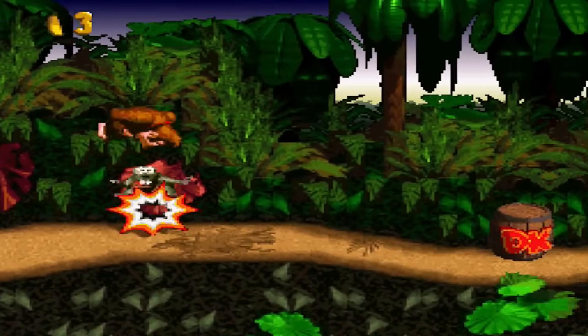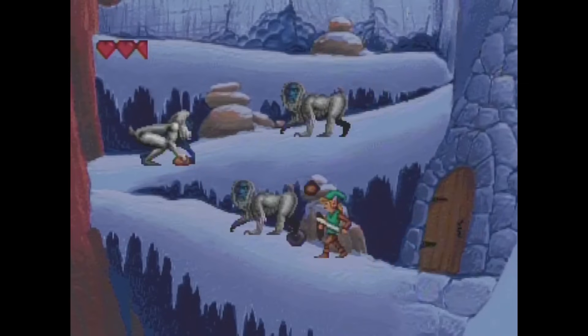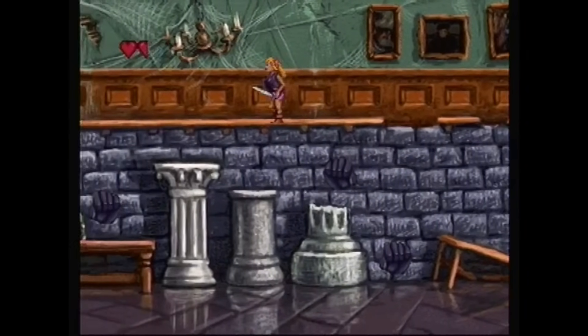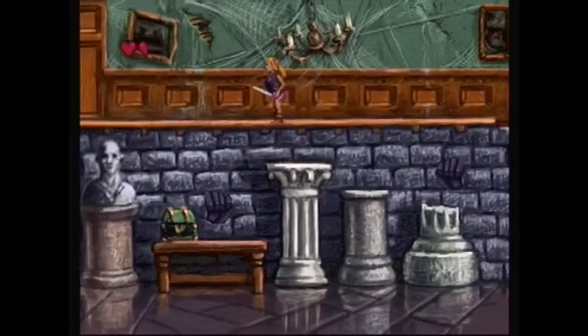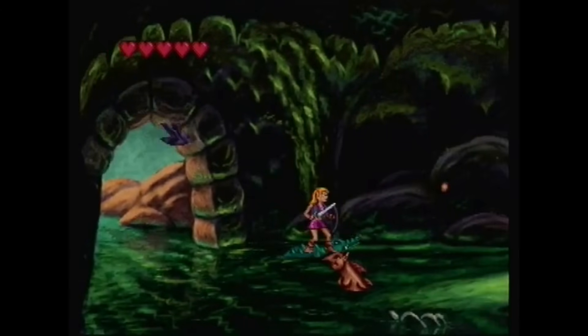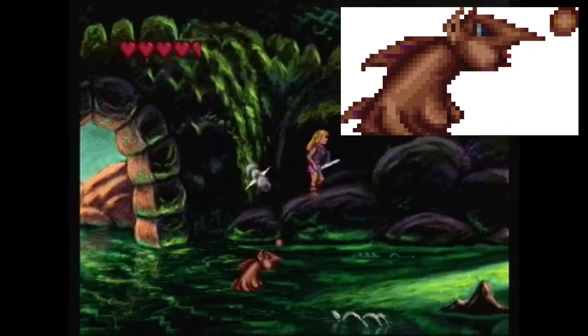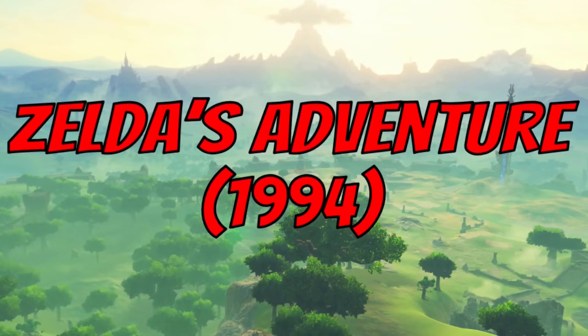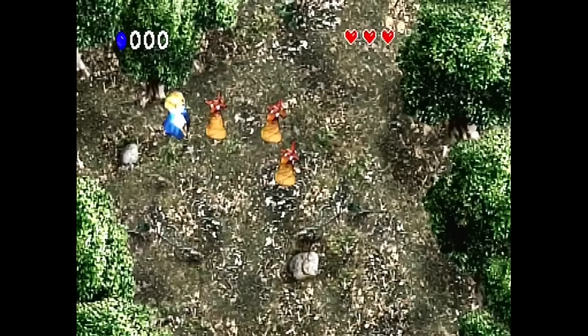Donkey Kong Country managed to make apes look cool, but these things look like someone tried to draw an ape without ever having seen one before. Moving over to the other CDI game, The Wand of Gamelon, there aren't many new enemies to choose from. The Abominom doesn't make an appearance, so my pick for the weirdest enemy goes to the Zoras with bazookas — because when's the last time you've seen something like that in a Zelda game?